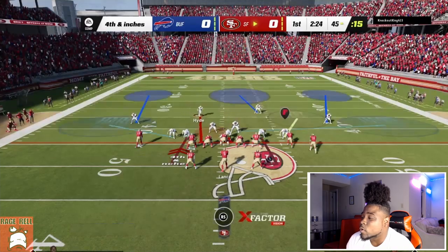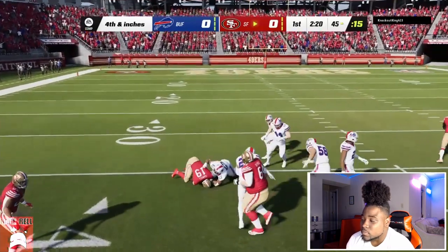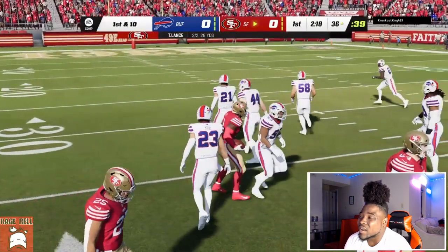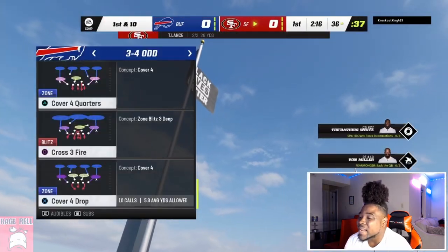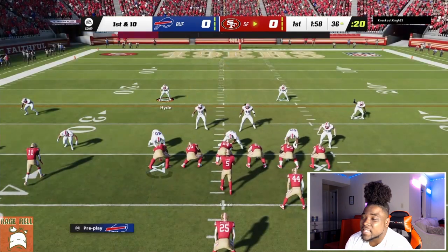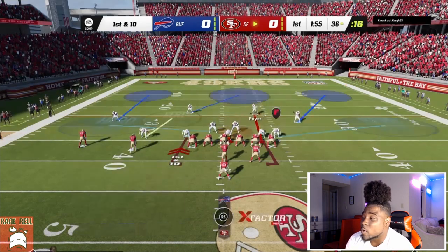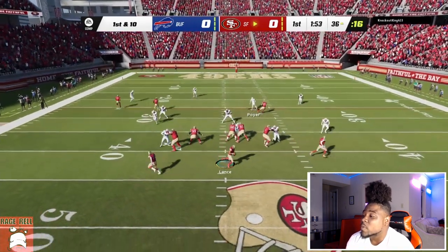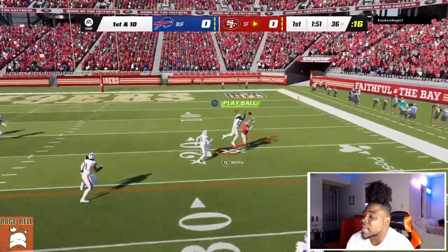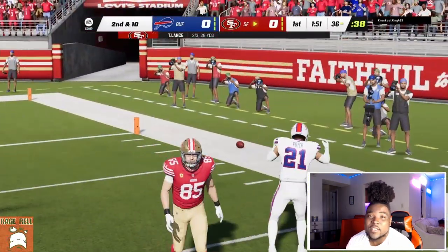Right here it's fourth and inches, so that's the only reason I'm still in 3-4 I — this is a shotgun set and normally I don't run 3-4 versus shotgun. I kind of thought I was going to get the pick but I didn't really expect him to throw it. When somebody throws risky reads like that pre-snap, it means they'll keep testing you out throughout the game.